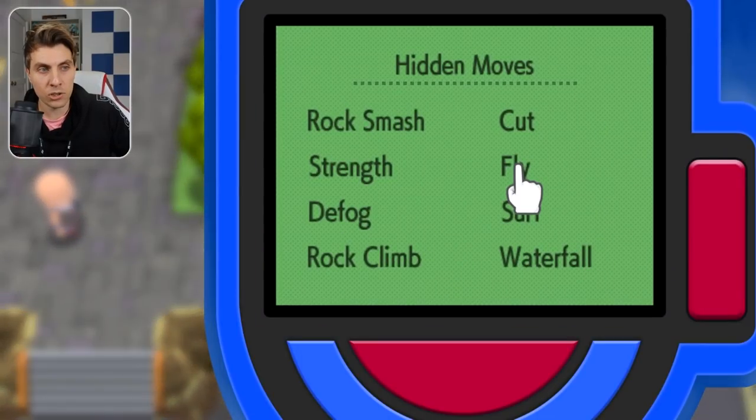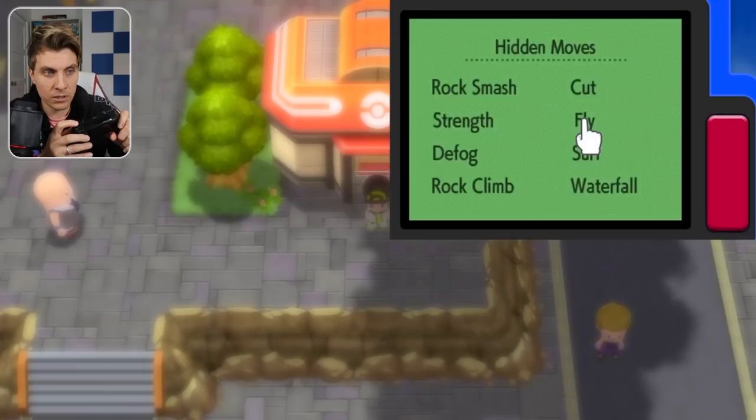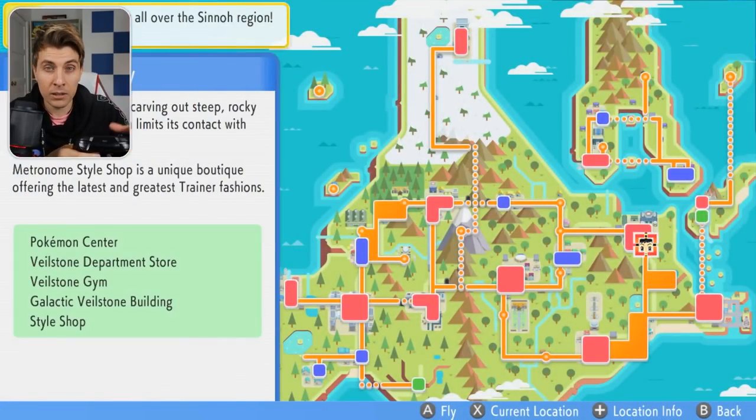You're going to have your Poké Catch device open, and you'll need to have it on the hidden moves section with your cursor hovered over Fly. What you want to do on this screen is kind of mash in or together until you get the map up on the screen. Just do this over and over and you'll finally get it — it takes a few tries.